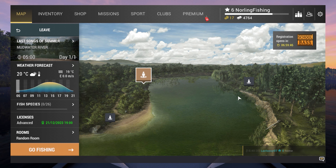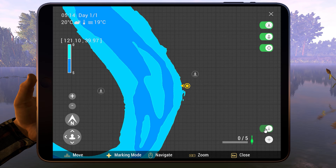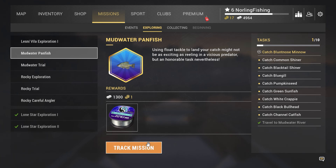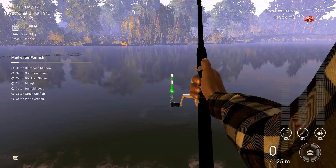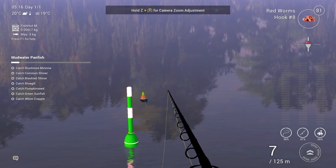The first spot we will be fishing at is the Last Songs of Summer. This is the spot on the map if you want to follow. We will catch all panfish from here — should be fairly easy. But you could get unlucky and keep catching the same fish over and over without getting the last one you need. Let's track this mission so we have a better overview of what we have caught and what we still need. The setup is very easy: a float rod with size 8 hooks, depth 45cm, and redworms for bait.